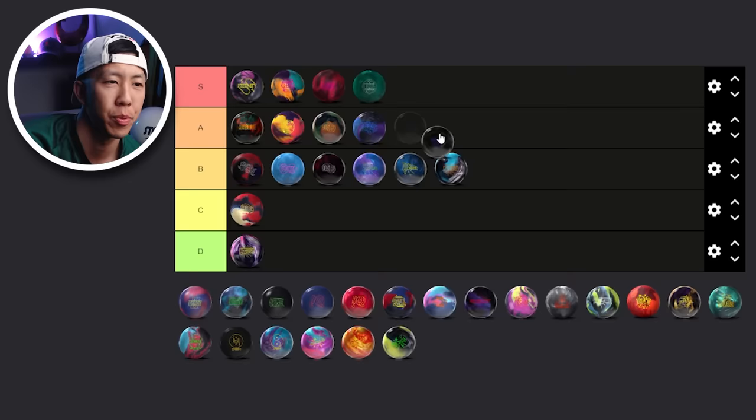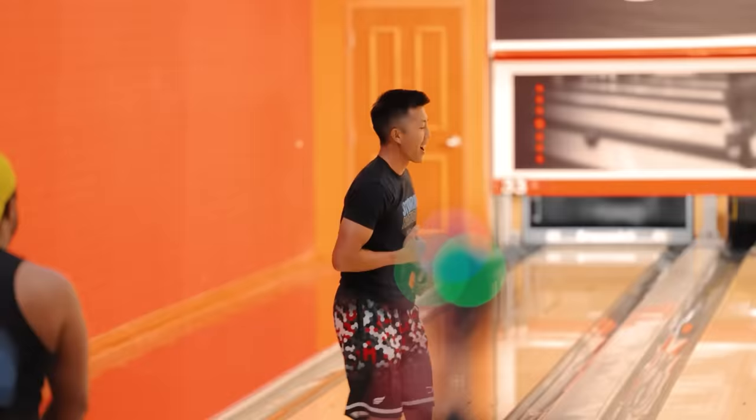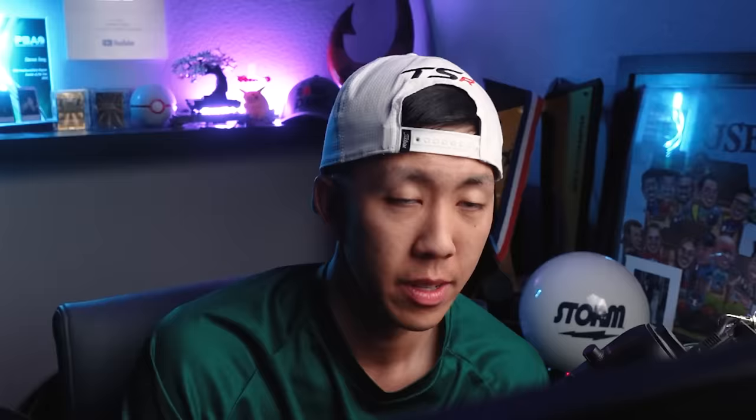Next we have Night Road. I have to put it in the S tier because it's the only ball I've shot 300 with in this double trouble second-shift burn league. We're technically bowling games four, five, six, seven, but the league before us is four-person teams and we are doubles — so realistically, doubling the number of people on the pair, we're bowling the equivalent of games seven, eight, nine, ten. That's why they're so tricky.